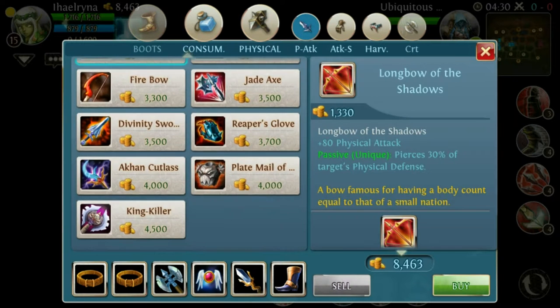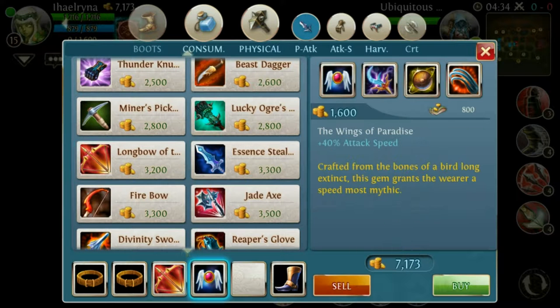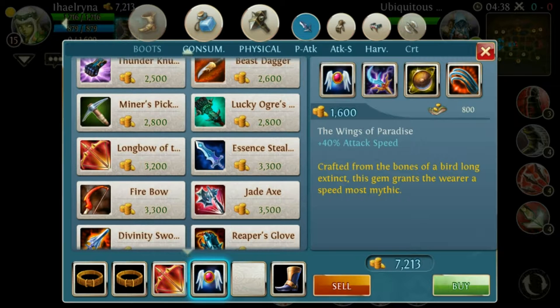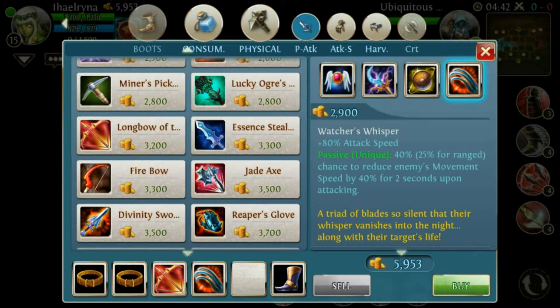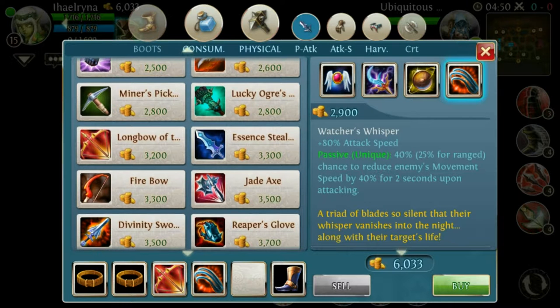Or the Watcher's Whisperer — it's up to you. Just buy the Longbow, and I would recommend upgrading the Wings of Paradise. If you have enough money for the Watcher's Whisperer, you get 80% attack speed and a 40% chance — but since the Elf is ranged, only 25% chance to reduce the enemy's movement speed by 40% for 2 seconds.